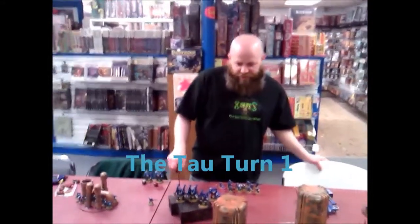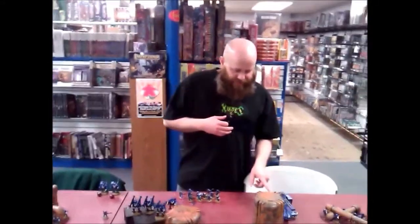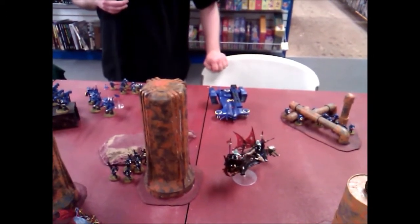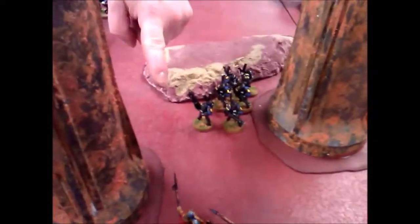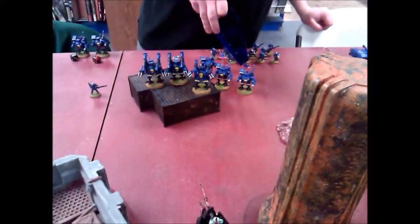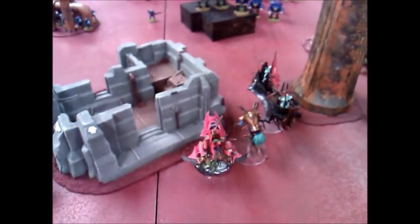I had to move some things around to get to shootable positions. I moved this hammerhead over here to deal with whatever is in there, because I don't like them — they have a tarnid head mounted to the front. These stealth suits are going to switch these guys into oblivion. Hopefully these broadsides are going to take down this skimmer, and then these guys will use their missile systems and plasma guns to kill off the guys inside.